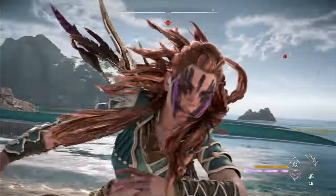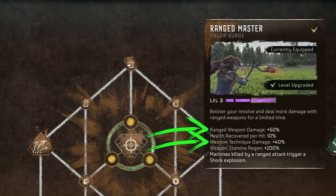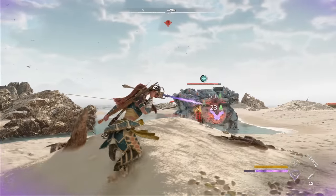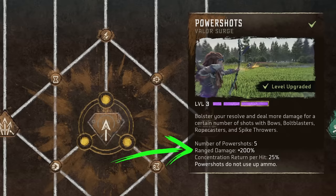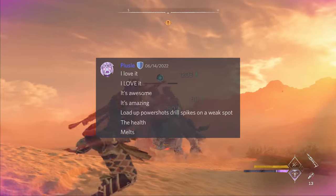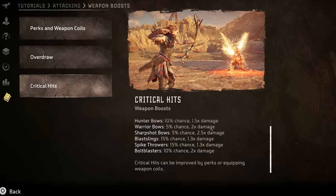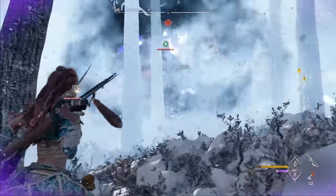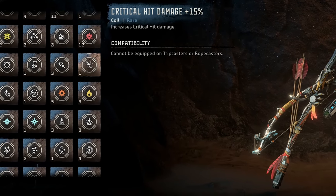Let's cover which valor surges work best with spike throwers. Ranged Master is my top pick because at level 3 it boosts all ranged weapon damage by 60% and weapon technique damage by 40%, for a total of a 100% damage boost. I like that it boosts damage even when you're not using a weapon technique, so it can be used with drill spikes as well. My second choice would be Power Shots for its massive 200% damage boost, but it can't be used with any of the spike thrower weapon techniques, so you're limited to normal throws — it's particularly good when using drill spikes for dealing damage. Finally, you could also consider using the Critical Boost valor surge to increase the chance of crits with your spikes. Spike throwers already have an inherent 15% chance to hit for crits, which is quite high, so boosting that to 70% and increasing the crit multiplier to 1.8 with Critical Boost can make for some really powerful spike throws. If you're going to use Critical Boost, consider some critical hit damage coils to boost the damage even more.